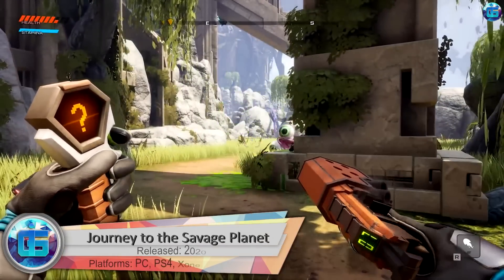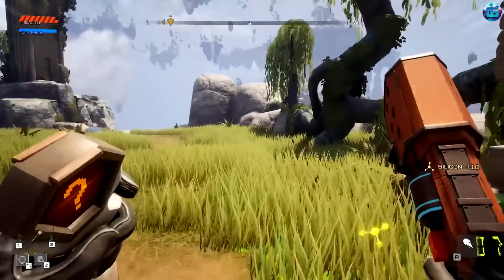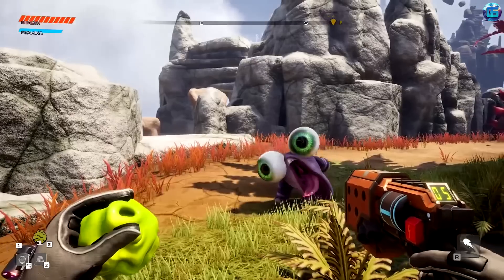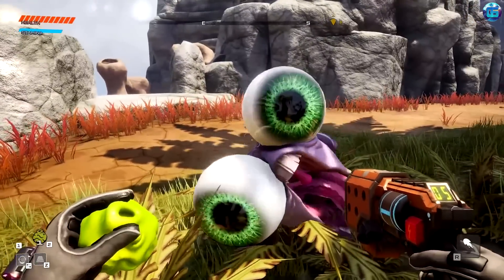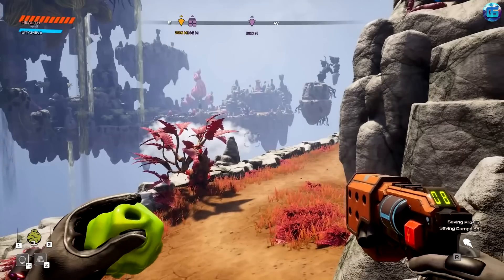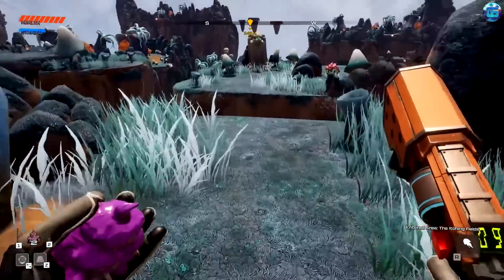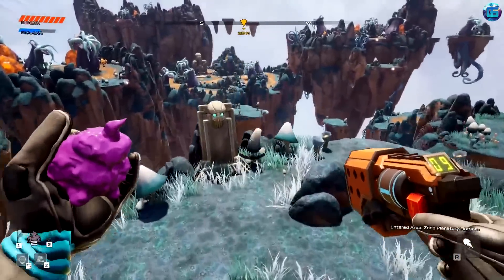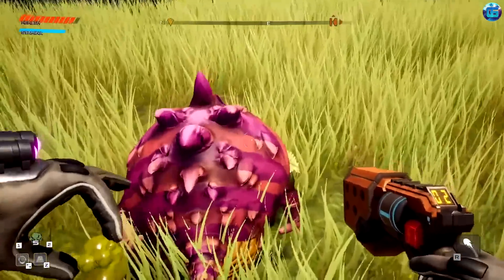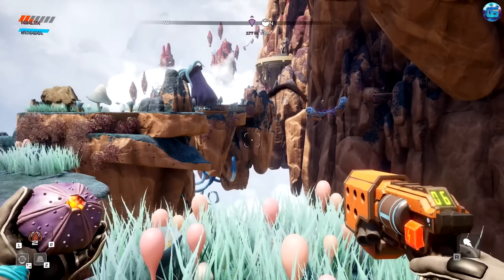Journey to the Savage Planet: the local hero survived a hard landing on an uncharted planet. The ship is broken, and around him is an ecosystem alien to man with many bizarre life forms. According to the mission, the hero has to collect as much data as possible, find a way to repair the ship, study the flora and fauna, and determine if the area is suitable for humankind to live on. It's an interesting journey through a layered, colorful world with crafting, exploration, and co-op.